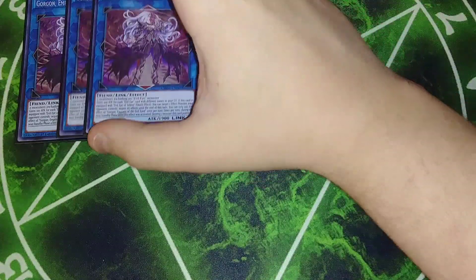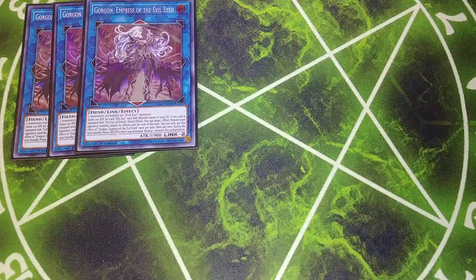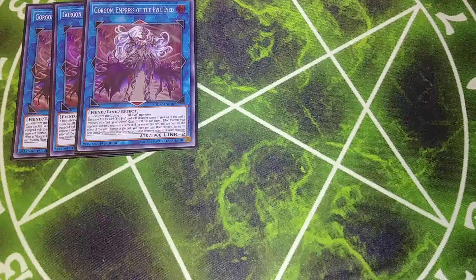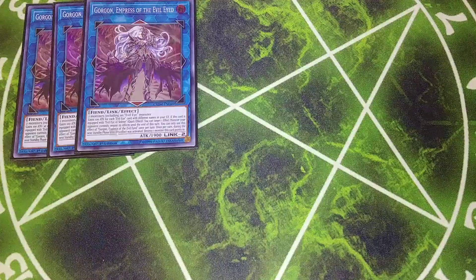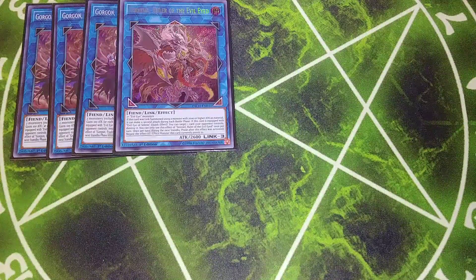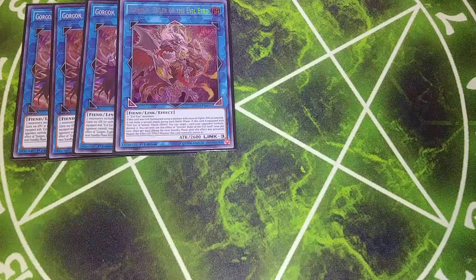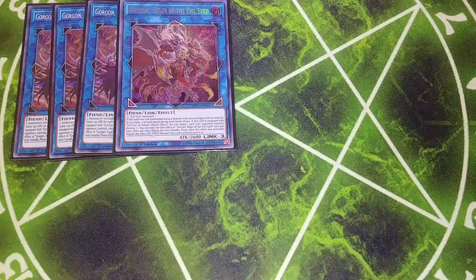For the extra deck, three copies of Gorgon the Empress of the Evil Eye. She requires two monsters including an Evil Eye monster, and she gains 100 attack for each Evil Eye card with different names in your graveyard. If she's equipped with Evil Eye of Selene, you can target an effect monster your opponent controls and negate its effects until the end phase, once per turn. Then during the next standby phase after this effect is activated, destroy a monster this card points to. One copy of Ruler of the Evil Eye — I never make it, but it's an option. It takes two or more Evil Eye monsters, and if link summoned using monsters with 2600 or higher attack, it can make a second attack during each battle phase. Equipped with Evil Eye of Selene, it can target and destroy a card your opponent controls.